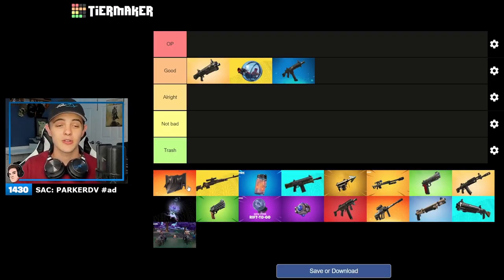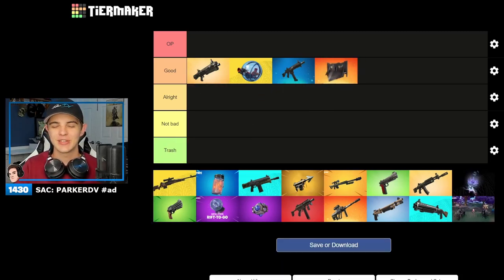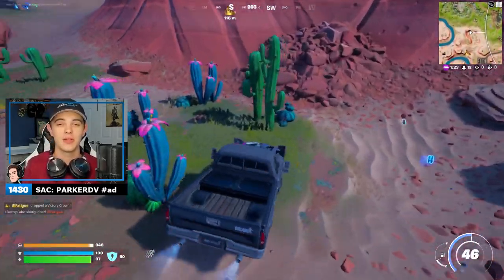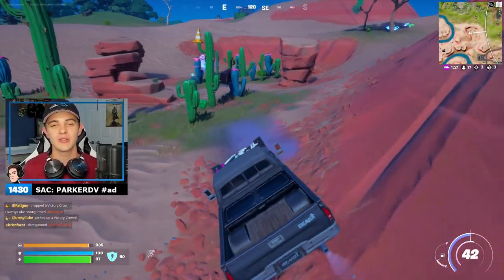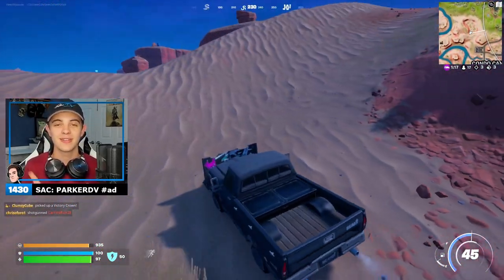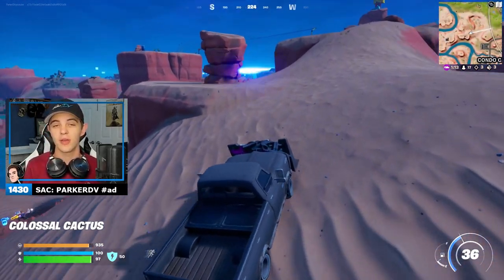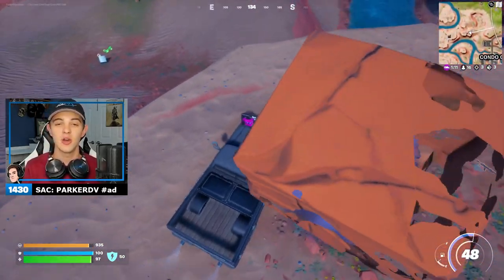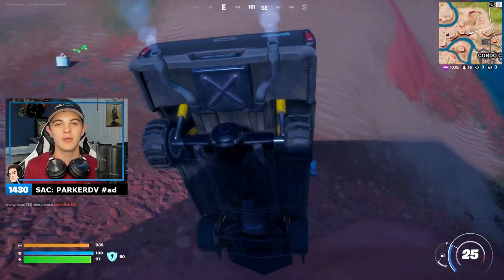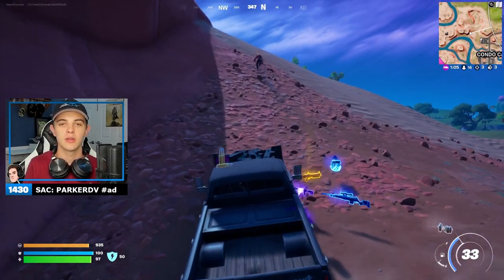Next up we've got the cow catcher. This is another returning item from last season. I'm going to go ahead and rank this under good again. If you guys don't know, you throw it on the front of a vehicle and it allows you to ram through buildings or even players, and it actually increases the damage when you hit a player. They also serve as building in no-build mode — you can throw them on the ground and it builds a barrier that takes a lot of hits to destroy. That's why I'm putting it under good.